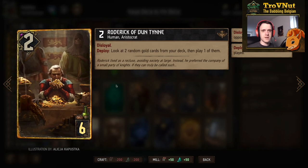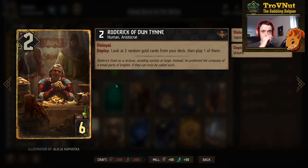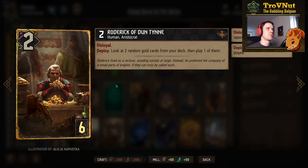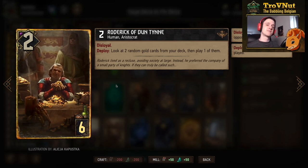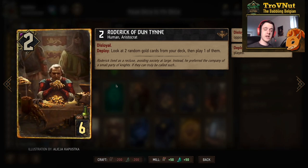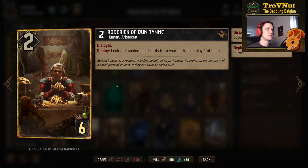Rodwick of Duntine is a consistency card — a two-power disloyal unit you play on your opponent's side. On deploy you look at two random gold cards from your deck and play one of them, making it effectively a tutor card. The drawback is it gives your opponent two extra points, or one if you have Seditious Aristocrats on the board.